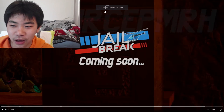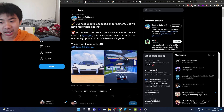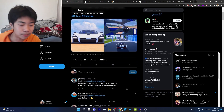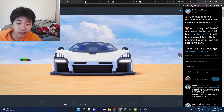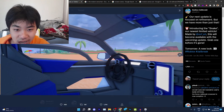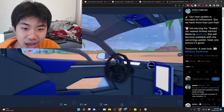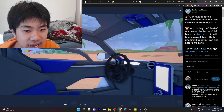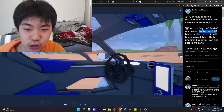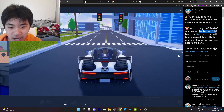On to other news, Bedima has also confirmed that in the next update, a new limited vehicle will be added to the game. It looks absolutely fire — it looks really nice. It's called the Snake, and this vehicle isn't here to stay. As Asimo says, it's only a limited vehicle, so you will only be able to get it for a short while before it goes off sale. I definitely recommend getting it when it comes out.